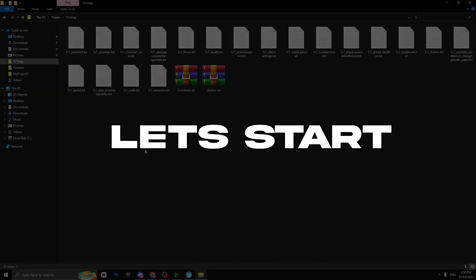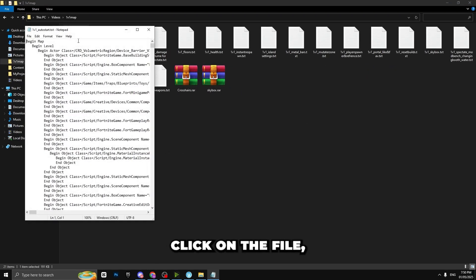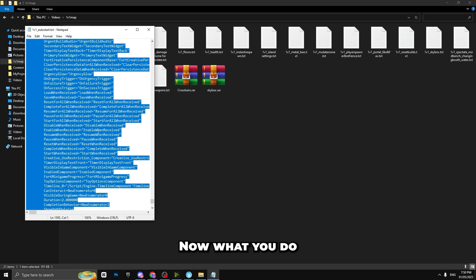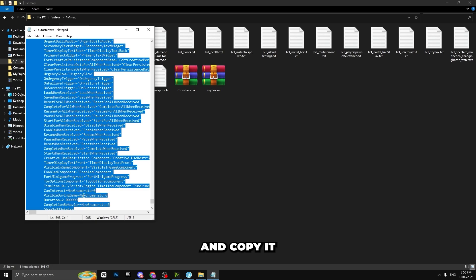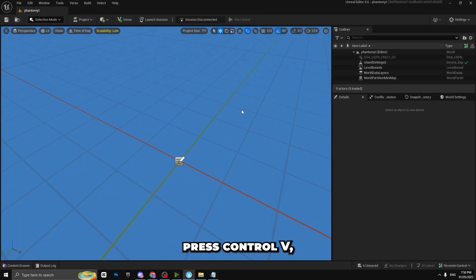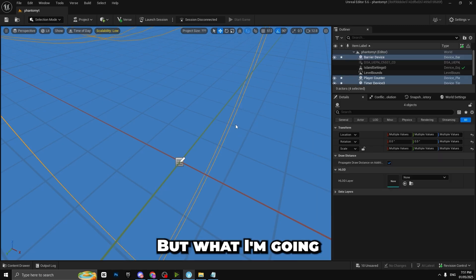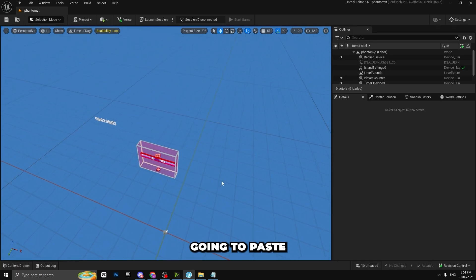Let's start from the first one, which is Auto Start. Double click on the text file, then press Ctrl+A so everything is selected. Then either right-click and copy, or press Ctrl+C. Now go to UEFN and press Ctrl+V to paste it.